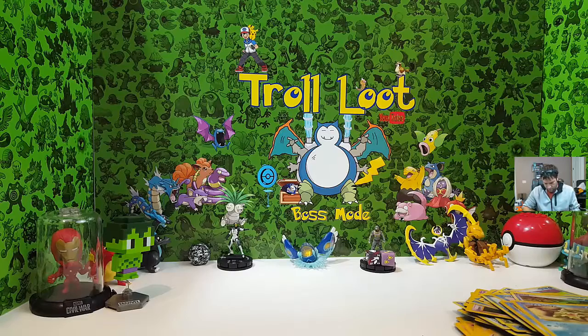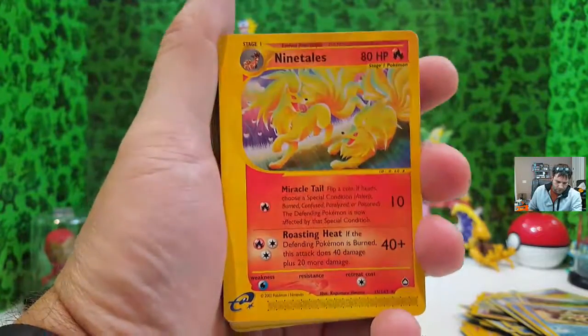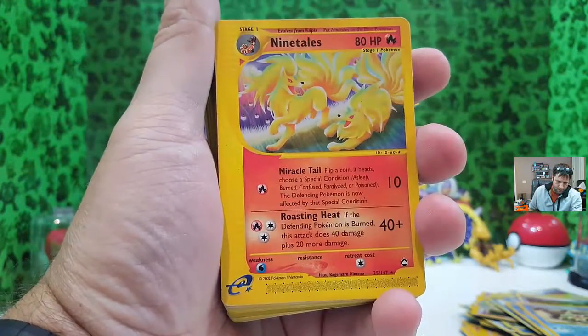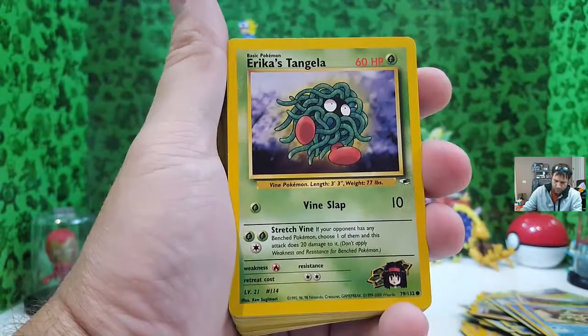This third one was also done in October. So far I'm at $20 and all I've got is a brick of commons, basically. Diving right into the Ninetales here — it's kind of a pretty card, unique in its own way with two Ninetales playing with each other.